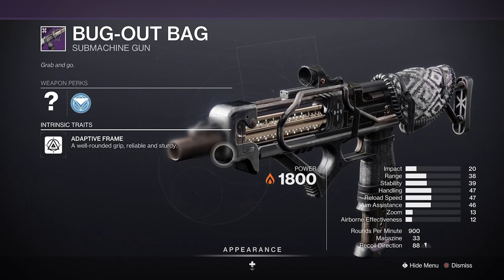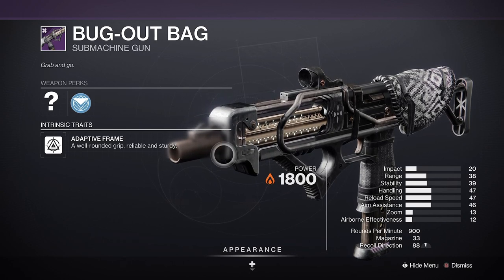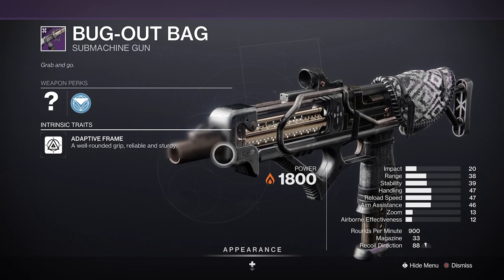Then you'll want Subsistence, which will reload it as you tear through those hordes of adds, and Incandescent to give the weapon enhanced synergy with your solar subclass.